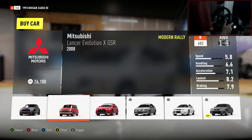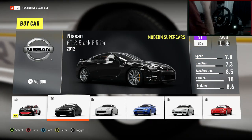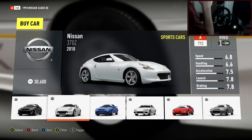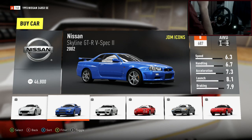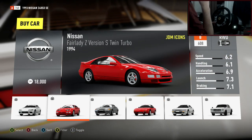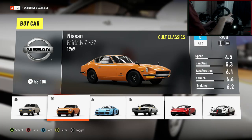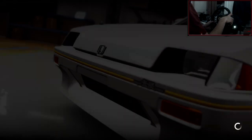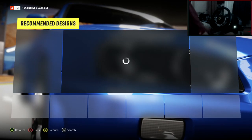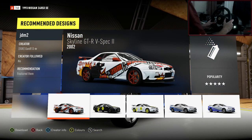Okay, let's jump in — Nissan. Should we go for a GTR? Maybe. We actually haven't made an R34 yet, so I'm going to go ahead and make an R34. To be honest, I don't know how they drift on this game, but seeing as we haven't made one before, why not? Let's just go for it.